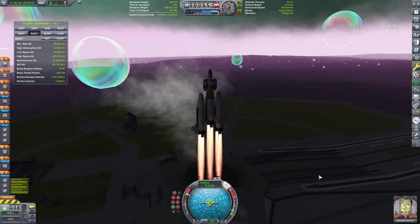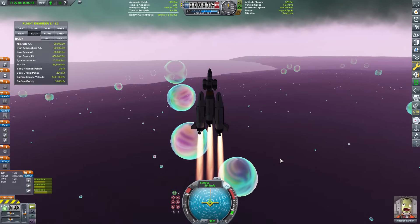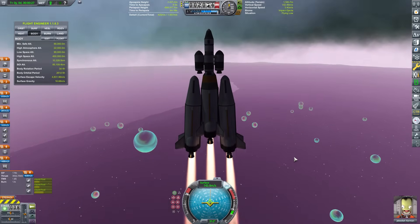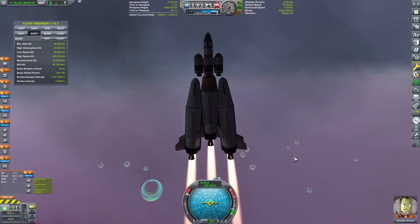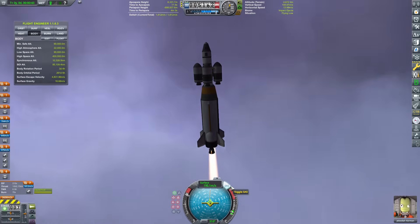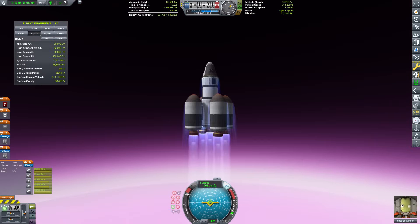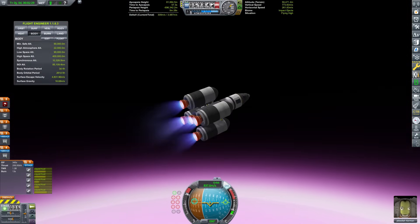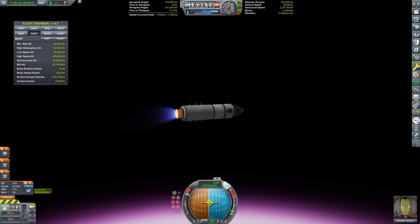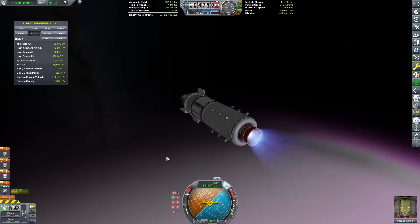With the new research, I have constructed the Eve Yeater 3, the first orbital rocket. It is able to put about 2.5 tons into orbit. The first payload is not nearly that heavy, so we will have some spare fuel once we get up there. I have used 3 of the newly researched twin-bore engines because they actually work really well in the dense atmosphere. The rocket makes it to orbit with 1000 meters per second of delta-v left, enough to get high space science.